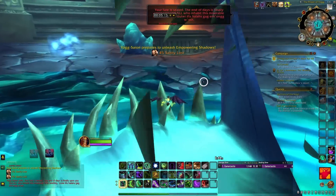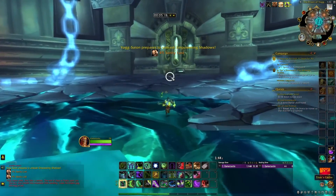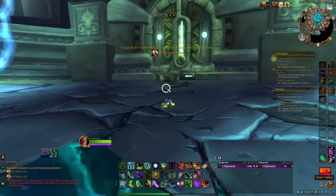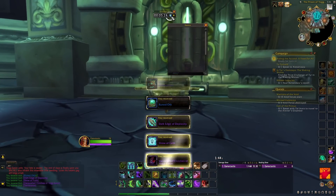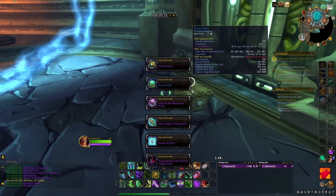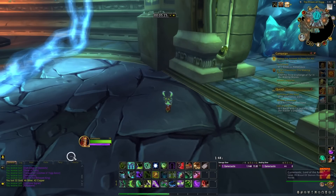And then after that, you're just chilling all the way until you kill Yogg. This ends up being a five minute 25 Yogg, and it's totally possible to get under five minutes — I lollygagged at my Yogg kill. This is pretty crazy and saves literally 13 minutes if you just have a Demon Hunter that can do Ulduar.